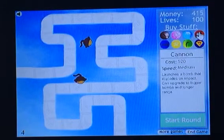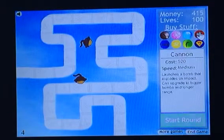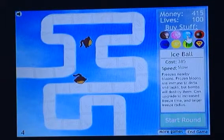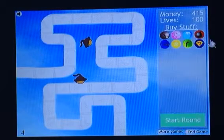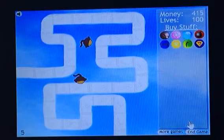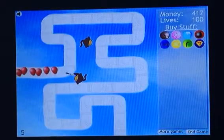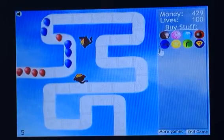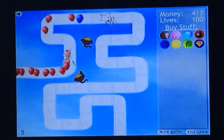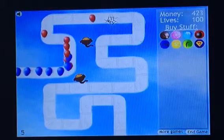You might notice that the Ice Ball and the Cannon got really nerfed in this game — they cost a lot less than they did in the first game. Like the Ice Ball costs $850 and the Cannon costs $900 in the first game. Wow, I am such a nerd. Anyways, let's start the round. So I guess I can demonstrate what Road Spikes do — you can put them down on the track and they'll pop bloons.